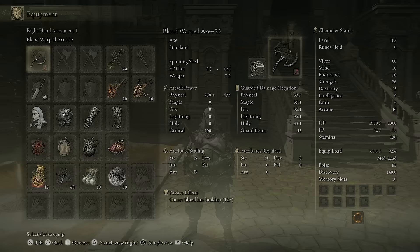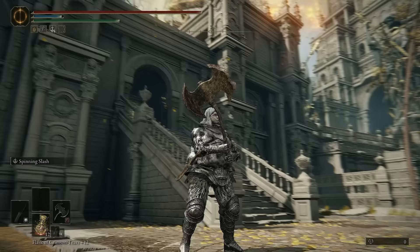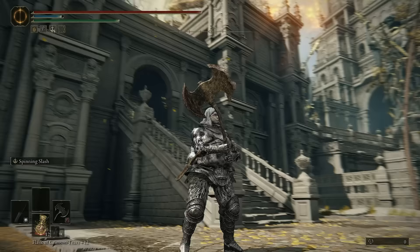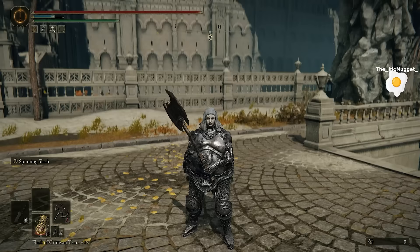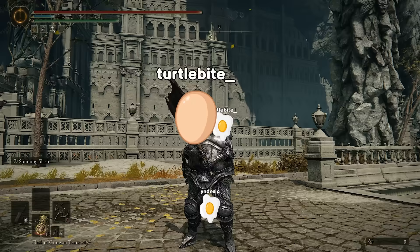The blood loss buildup of this thing is 125, so you can get an amazing amount of blood loss on this weapon. Pair this with a very good — in fact perhaps the best ash of war in the game — spinning slash, and you can bleed a person in one go, in addition to doing all of the damage. And you'll see me just destroying people with this build in today's invasion.